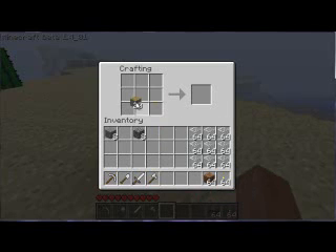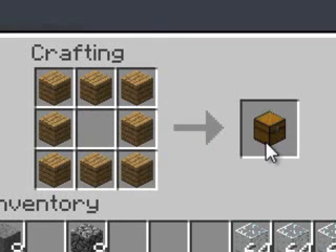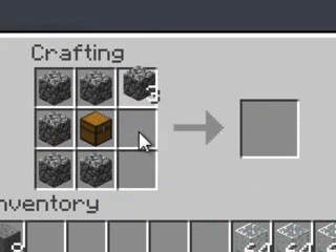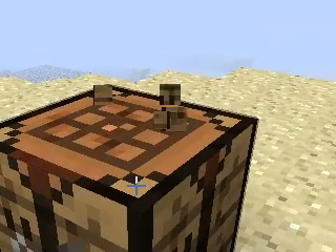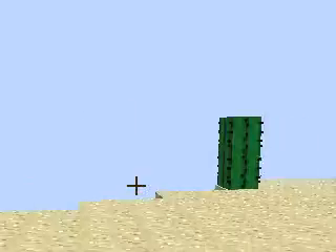What you do is you take these doors, and all you have to do is make a chest like that, then you put cobblestone around the chest and there you have the Castle Creator. Sorry for any lag.